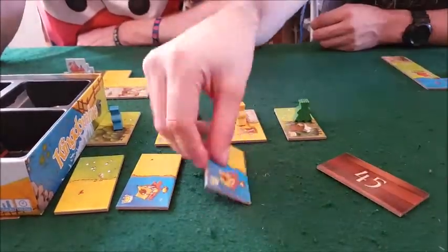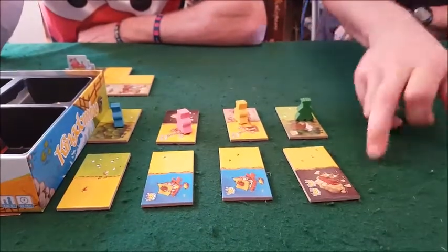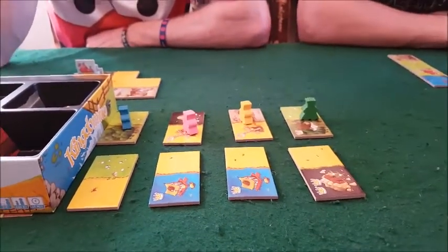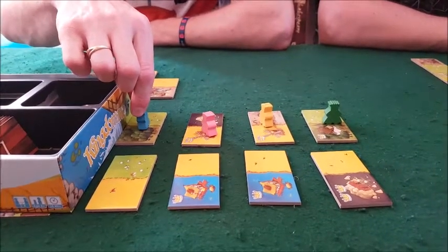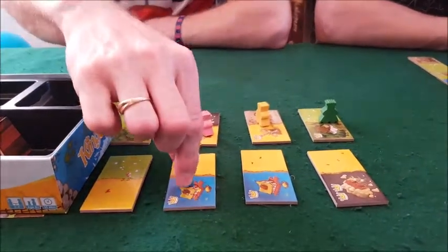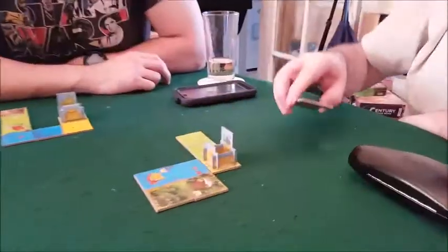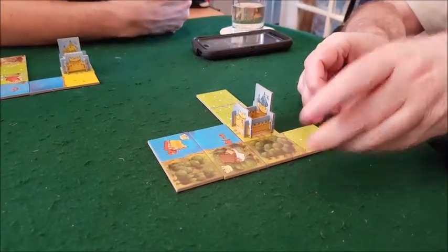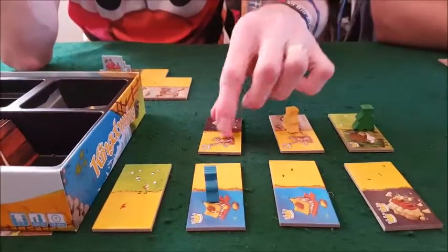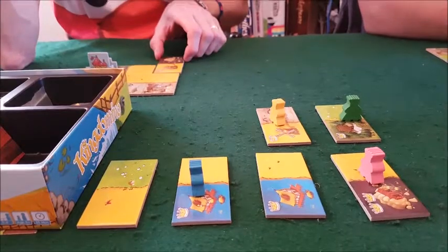The tiles go from lowest to highest number. Starting with the player who has the blue token, he gets to choose first. He takes his tile and adds it to his kingdom. Dave goes last and will be choosing last in the next round as well.